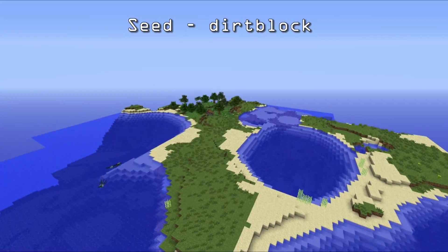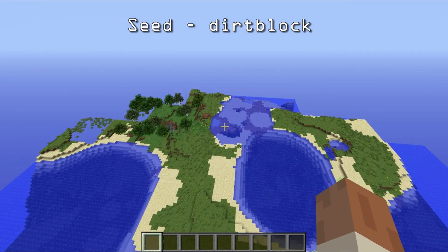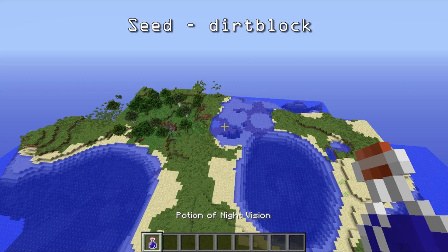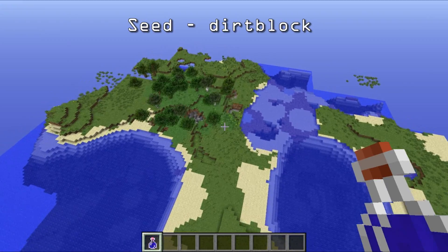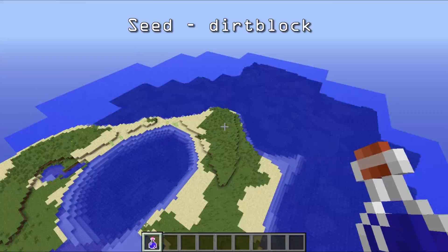I don't know if this is an island — the world will generate in a second — but there are a lot of really cool things. Let me get a night vision potion; we're going to be going underground a little bit. There are quite a few things on this map in the area that you spawn in, or the area around your spawn, which is right there.